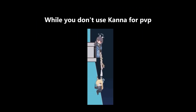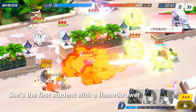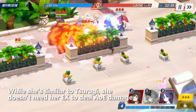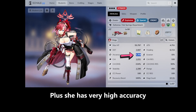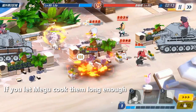While you don't use Kana for PvP, don't worry — Megu's got you covered. She's the first student with a flamethrower, specialized in burning your back lines. While she's similar to Tsuruji, she doesn't need her EX to deal AoE damage. Plus she has very high accuracy, so she can burn down most evasion tanks if you let Megu cook them long enough.